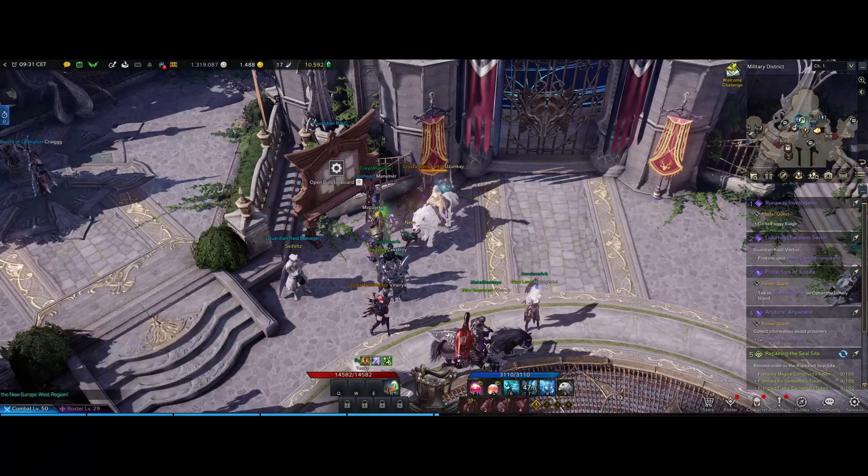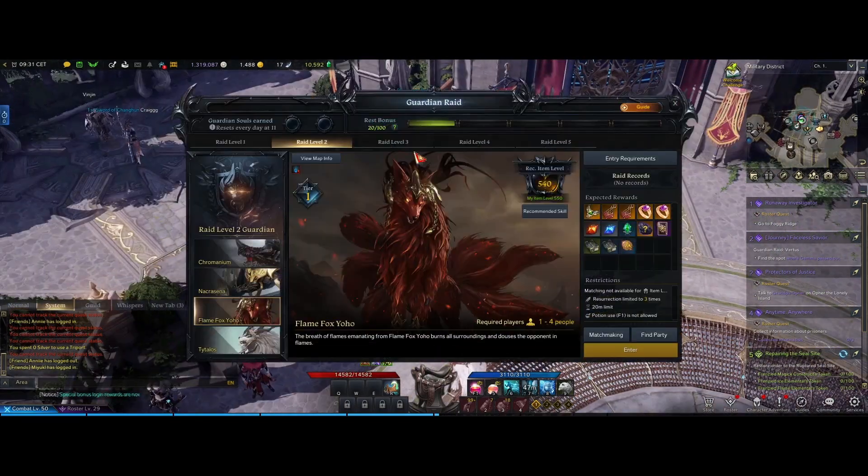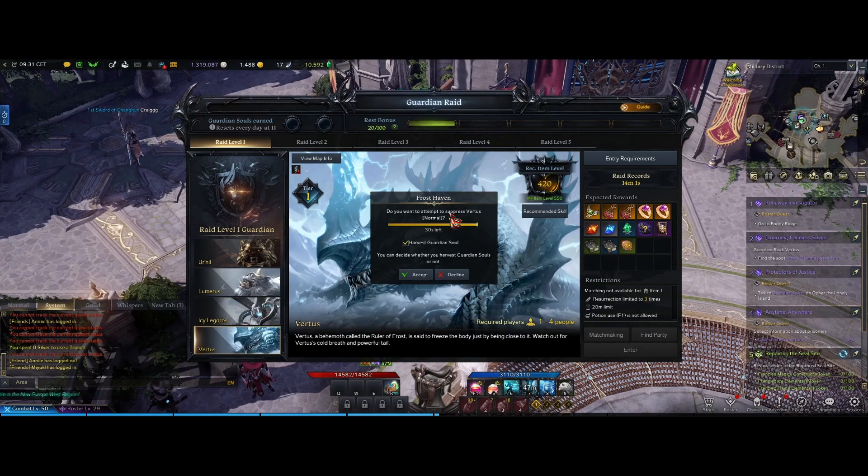Hello guys, Ruzun here. So today let's do the Faceless Savior. To do this quest we need to enter the Guardian Raid — Virtus. Let's enter it.